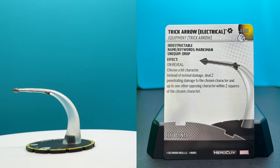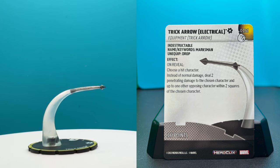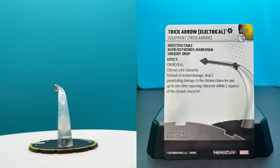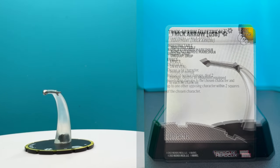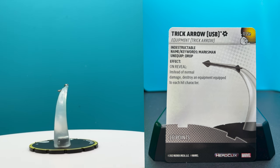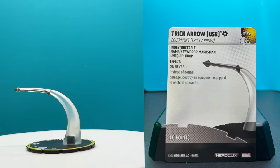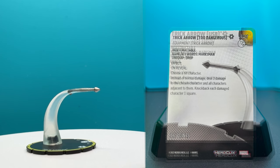The Electrical Arrow - on reveal, choose a hit character; instead of normal damage, deal two penetrating damage to the chosen character and up to one other opposing character within two squares of the chosen character. It's a little like chain lightning, and two penetrating. These things seem really nasty for ten points. Trick Arrow USB - on reveal, instead of normal damage, destroy an equipment equipped to each hit character. This is insane value, and with the situational use of the trick arrows, these things seem absolutely insane.